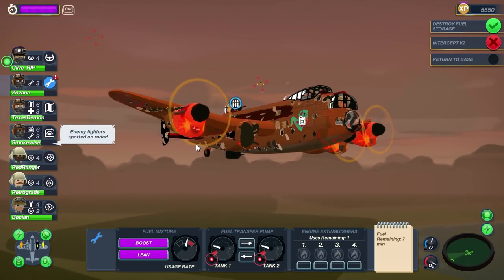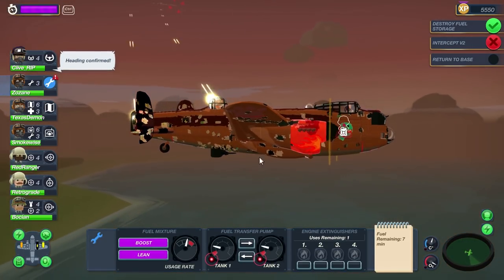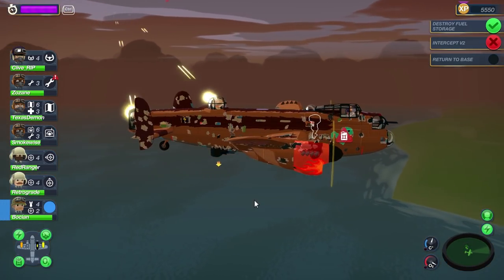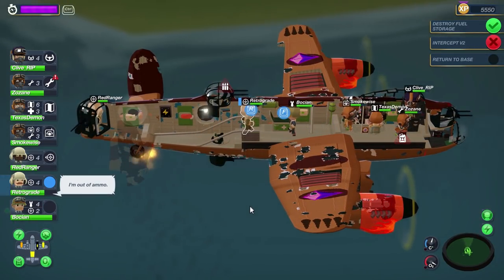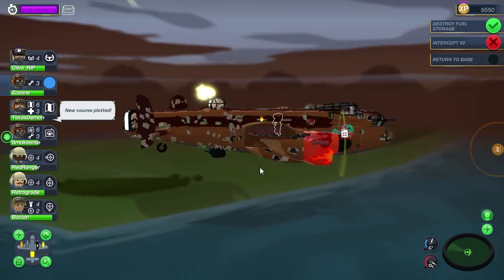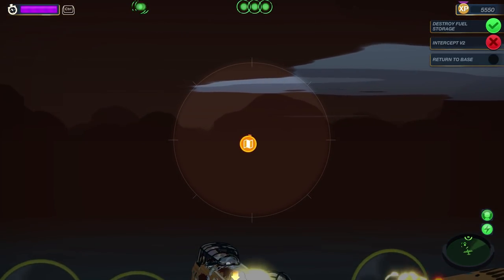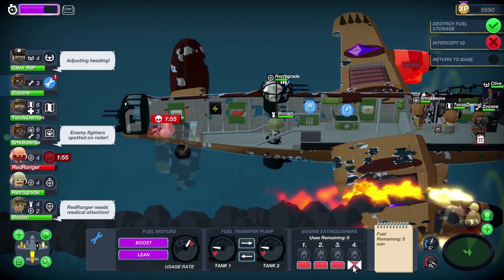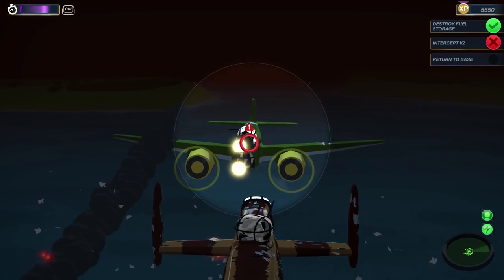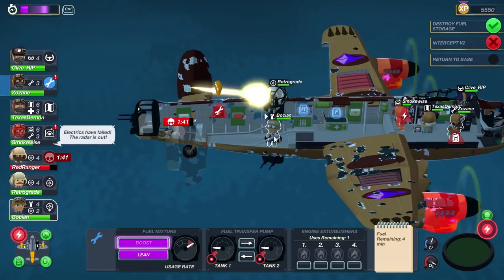Hopefully these three fighters are not going to cause us any problems — they're scattering right now, chased by the rapid machine gun fire of my expert gunners. We're almost home, though it's been dramatic the entire way. Bocian, would you do better from the underside gunner position? Let's find out. By the way, if anyone is hurt like Zozain, we can send him to the medical bed to rest up and heal in between combat. But that was a bad time to display that because another one of our engines is on fire and he's the only person that can put it out. There are even more fighters — let's go into slow motion to extinguish the fire on engine number four.